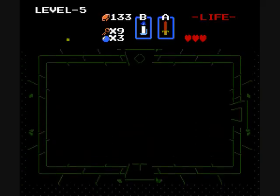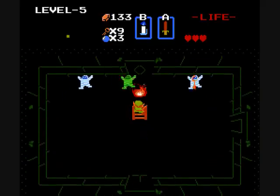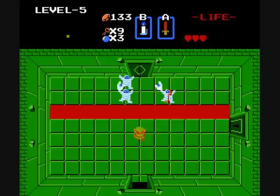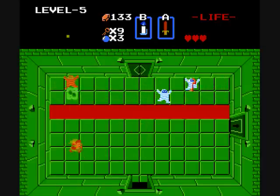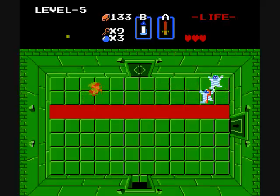Coming up through here, we have a dark room, and another new enemy type — Gibdo. Gibdo is slow but very durable. That's about the only thing it has going for it. And in a shooting gallery situation like this, it really doesn't matter too much. They can hurt you a lot if they walk into you, but as slow as they are, it's not really that big of a concern.